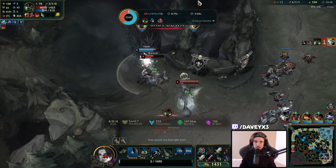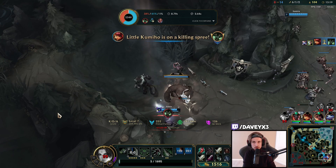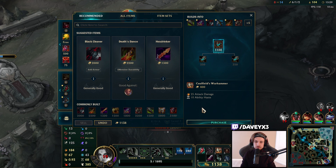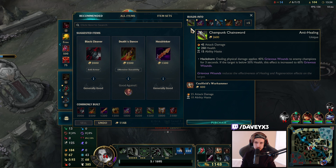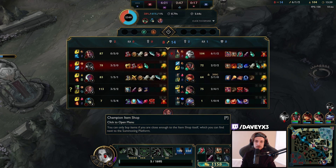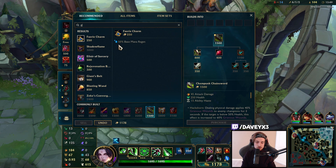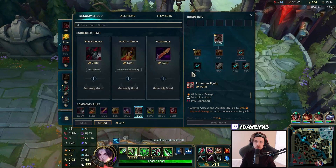I had my Goredrinker back up but I also had to activate my third Q to stop Warwick from healing off me - I think it would have been better if I just walked backwards. We could also consider going for Chempunk Chainsword because they have three champions with insane healing. I might end up going Hydra then Chainsword.